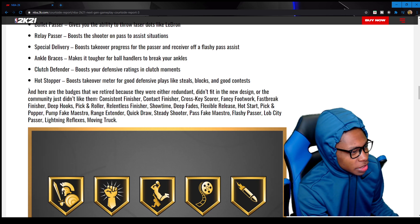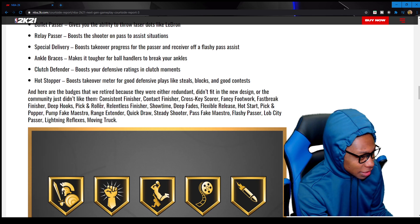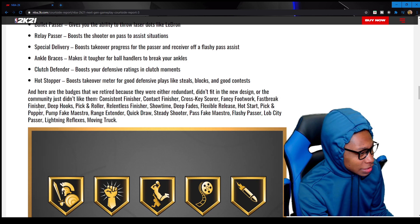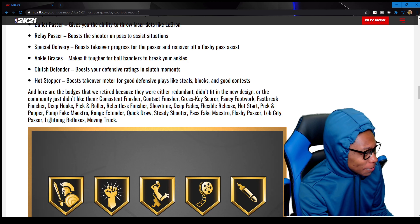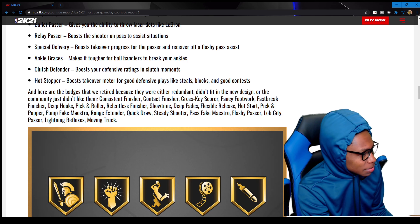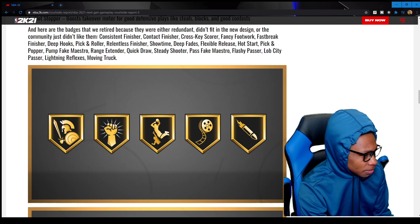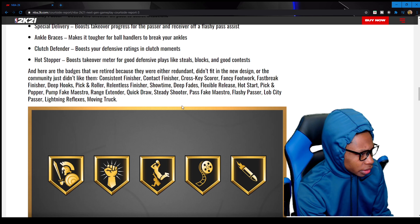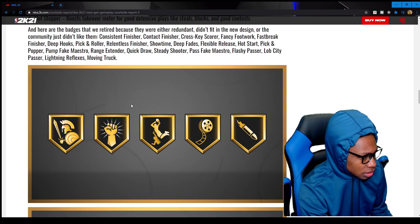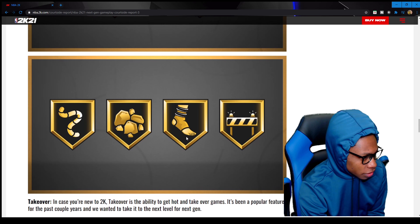Here are the badges that were retired — either redundant, didn't fit the new design, or the community just didn't like them: Consistent Finisher, Contact Finisher, Cross Key Scorer, Fancy Footwork, Fast Break Finisher, Deep Hooks, Pick and Roller, Relentless Finisher, Showtime, Deep Fades, Flexible Release, Hot Start, Pick and Pop, Pump Fake Maestro, Range Extender, Quick Draw, Steady Shooter, Flashy Passer, Lob City Passer, Lightning Reflexes, and Moving Truck. All these badges are gone from 2K. I think they replaced some of them with the new ones.